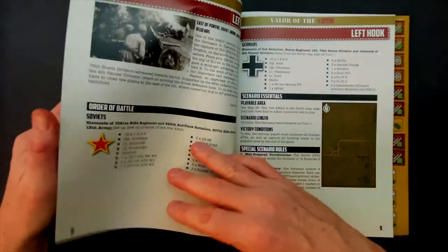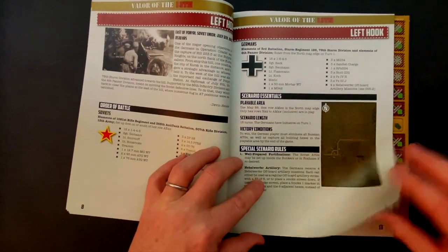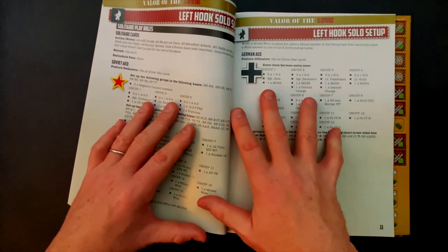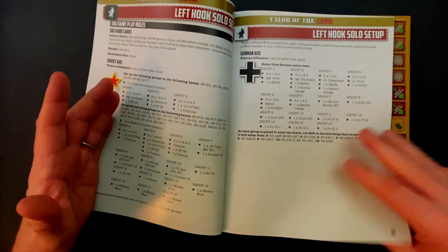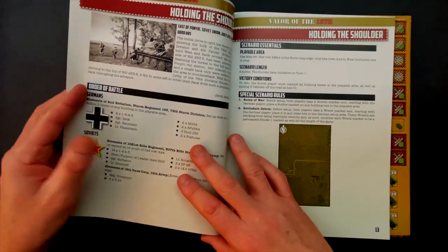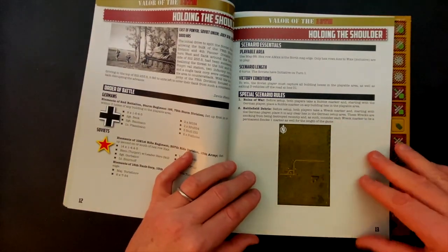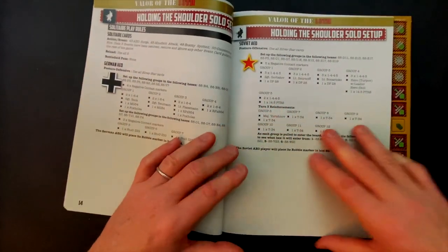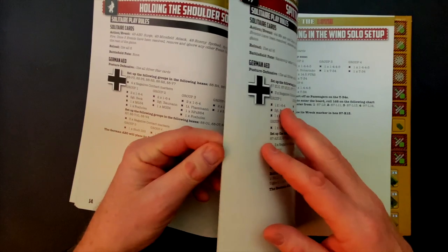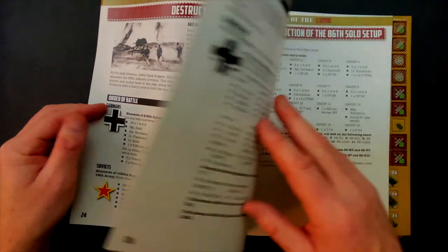Let's take a look at the scenarios. We get 10 of them. As always, we have the two-player setup and also the solo setup from the Heroes of the Motherland module. Some of these get pretty large, especially as we look at the later ones. The maps are wide open, with lots of room for movement, maneuver, and mobility in combat. Going through these, we've got a lot that use infantry and some with pretty significant amounts of armor.